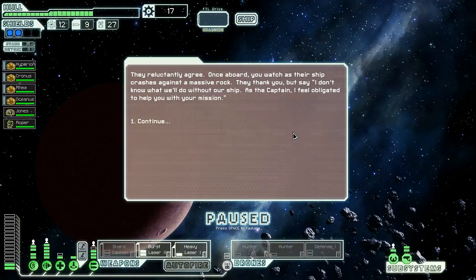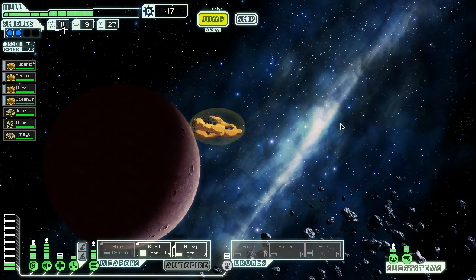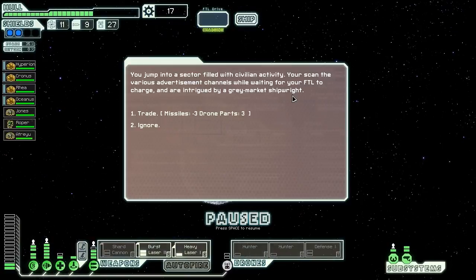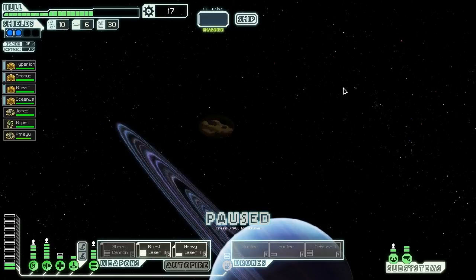They reluctantly agree, and once on board we watch as their ship crashes against a massive rock. One of them, the captain, feels obligated to help us with our mission. I'm sorry, Atreyu - you are going to die. There's no room in the medbay for you. We jump into a sector filled with civilian activity and are intrigued by a gray market shipwright offering to trade three missiles for three drone parts. We don't need the missiles, but more drone parts would be helpful, so we agree and immediately jump again to prevent our crew from suffocating.